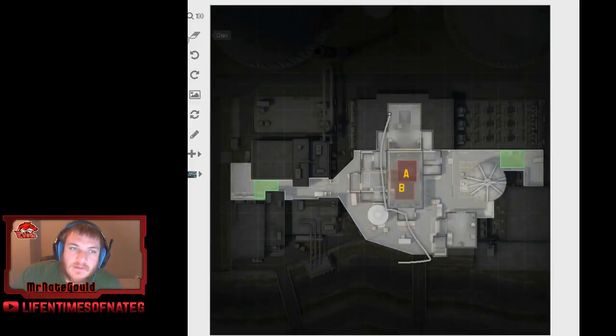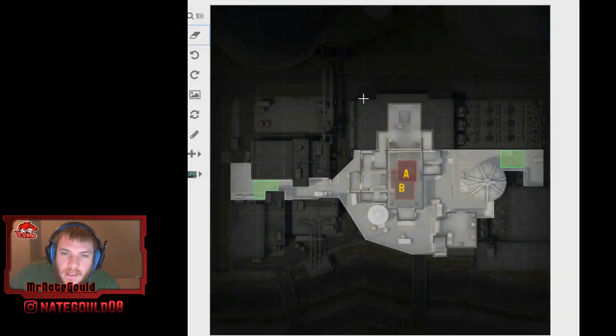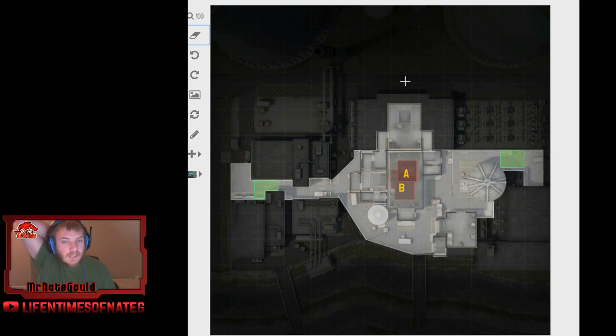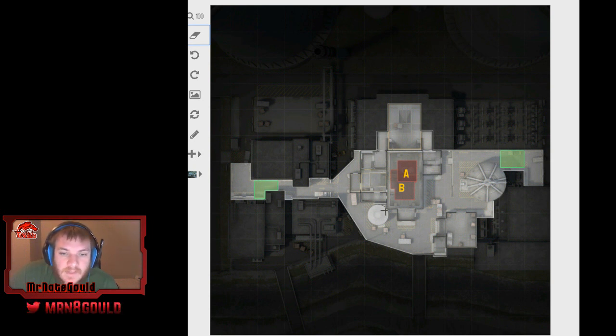Let's talk about this on the big map. For your T side, we don't default because this gives you nothing. If you have this and this, you have to do something right away. You can't default to get ramp control because once you get ramp control, if you don't move, they're going to pinch you. If you default for outside control, once you get it, if you don't move, they're going to pinch you. Smokes are going to fade and they're going to find a way to get a pick because there's so many angles. If you wait until all those grenades fade and you're just standing there, you're going to get destroyed.